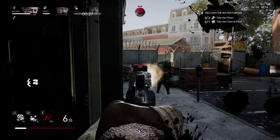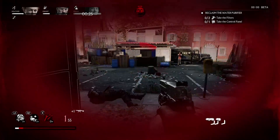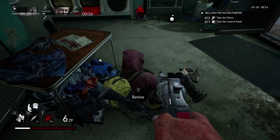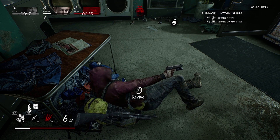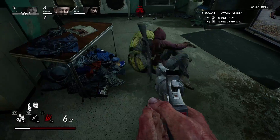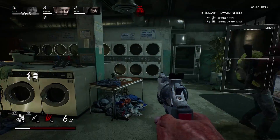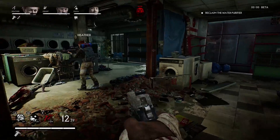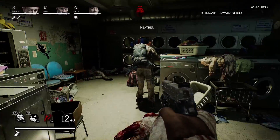We thought, okay, let's strategize — how do we want to do this? We got a plan. And as soon as we were ready to move, a simple misclick. That's all it was. A flashbang goes off, all the guards are alerted, they're shooting, we're shooting, zombie hordes are coming in, attacking us and attacking them. It was a huge mess and honestly, it was really fun.